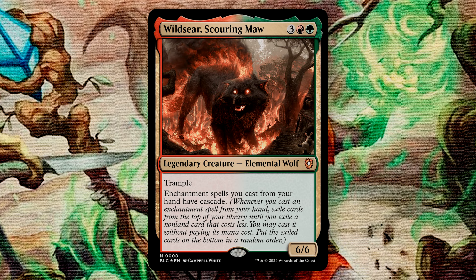I really like Wildseer. Beyond its pushed stats as a 6/6 for 5 with Trample, it gives your specific spells Cascade. Enchantment decks are notoriously strong, and while this is a unique one in that we are in red-green rather than the usual white-green for enchantments, this offers us a bit of added value in getting us extra spells when we cast them. In moving Wildseer to the Command Zone, we are looking to move away from the artifacts in this deck and focus on more value enchantments that will be the main strategy.